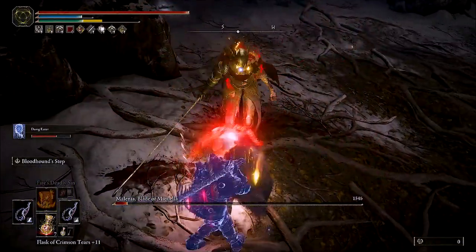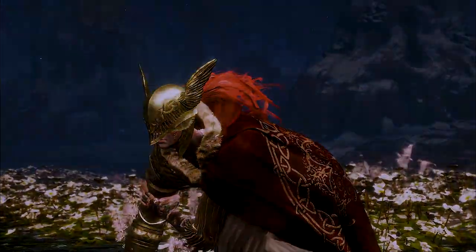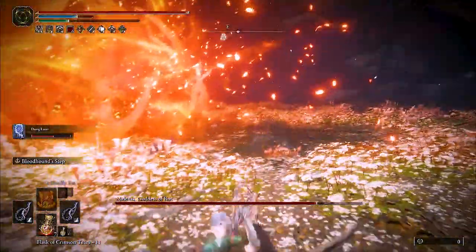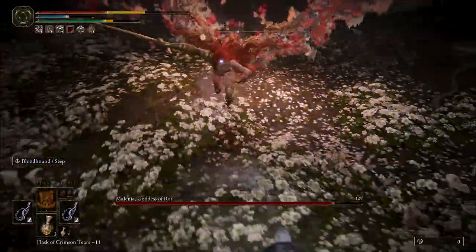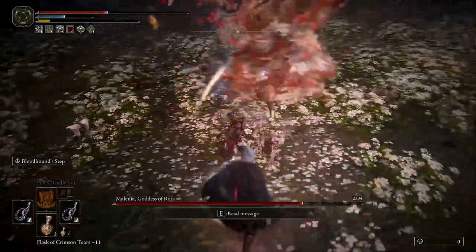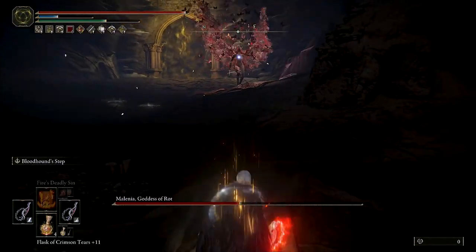A bleed proc removes around 7 to 15% of a health bar, a frostbite proc removes around 5 to 10% of a health bar, and rot removes a lot — I don't know the exact amount but it really hurts over a period of 90 seconds. These damage procs are happening in conjunction with the other damage that our weapons and incantations are inflicting, so when you stack all of these sources of damage together you end up with some crazy bursts of damage regardless of how much health the target has.